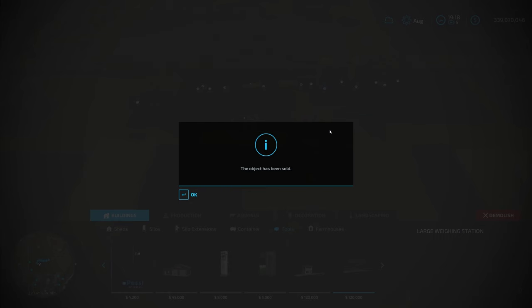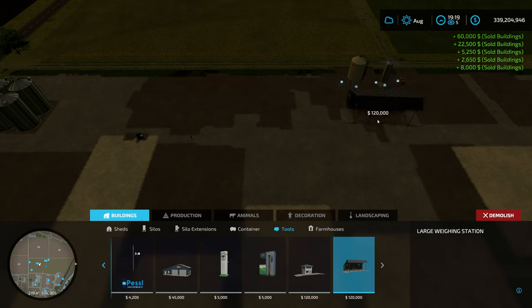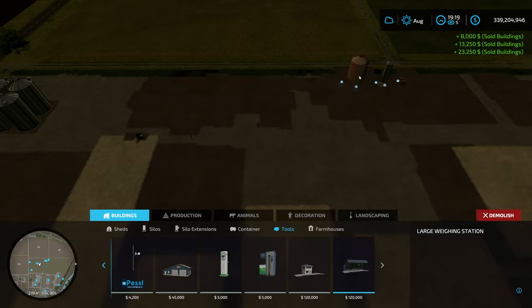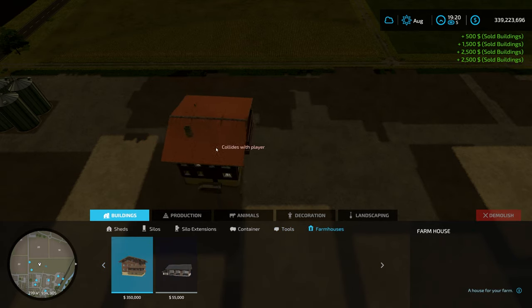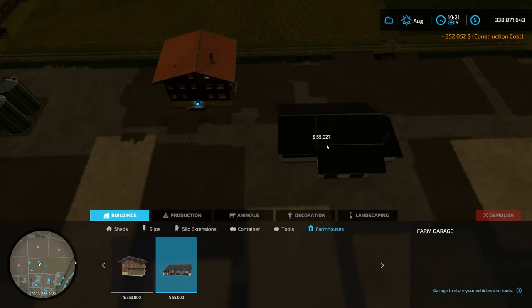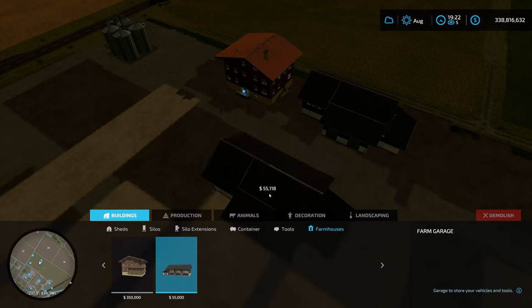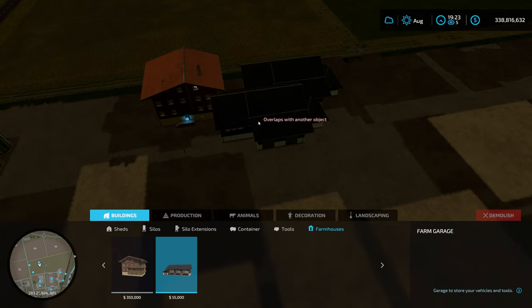Same thing if you want to demolish these - use the demolish tool and go through, remembering you can't demolish from within the garage itself. The last thing in the construction menu is Farmhouses. We've actually got two - a European Alps/Swiss type version and a farm garage. These will actually vary by map, so you'll have different models for Elm Creek and Haute-Beyleron, which is good. I would have liked all options available by default, but anyway - that is the construction menu and how to place and utilize things.